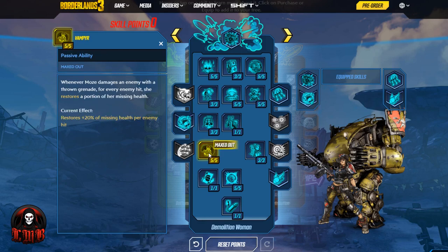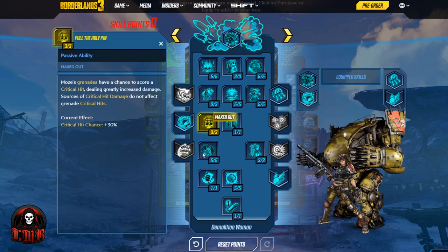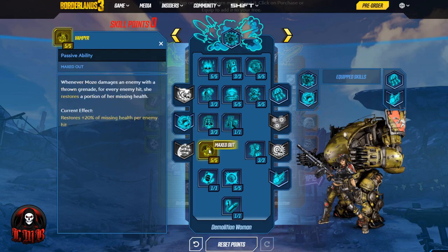Then we have Vampyr — whenever Moze damages an enemy with a thrown grenade, for every enemy hit she restores 20% of her missing health. So our grenades aren't only dealing splash damage with incendiary and getting critical hits — they're also restoring health. If you're running around with one health and there are five enemies, throw a MIRV, hit all five enemies, and that's full restoration of your health bar. Explosions don't only do a lot of damage — in this case they also keep us alive.